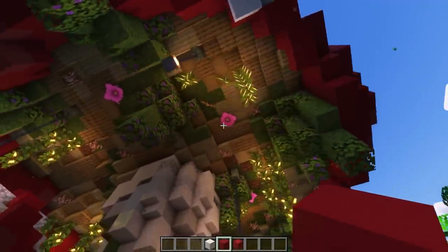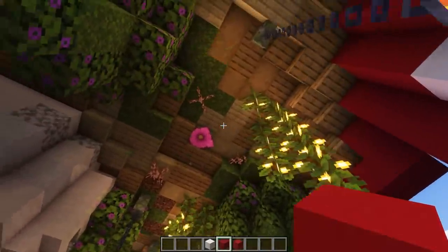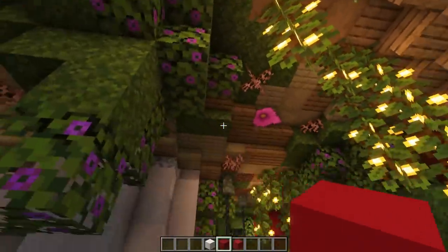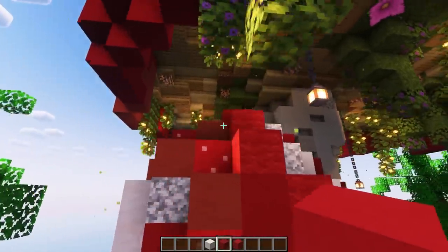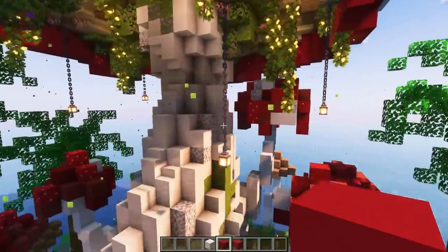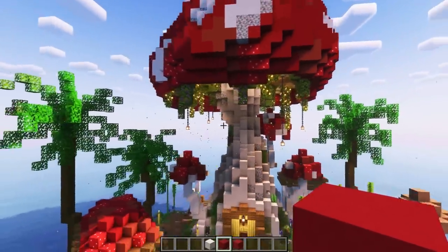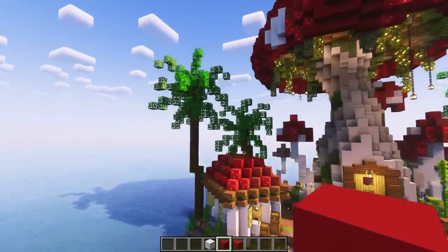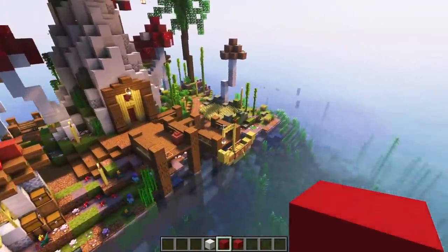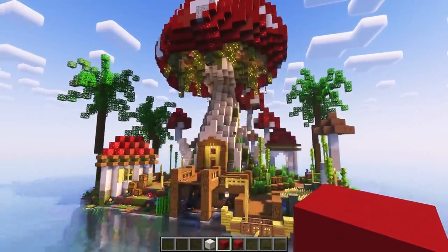Then texture it after once you're happy with the shape. For the bottom of the cap, I like to use light colors — I went with some birch and some oak, and then some overgrown bits with some moss so I can hang some lovely leaves from it, to make it look a little bit more cottagecore. The hanging lights look cool with the chains, and I think it just sets it off perfectly. And of course, I had to add some palm trees since it's a little bit of a tropical fantasy-like island.